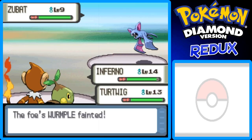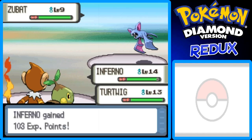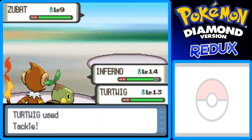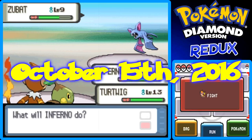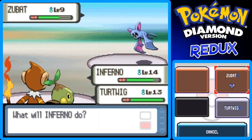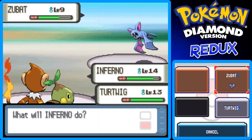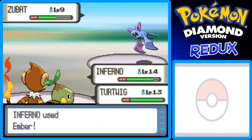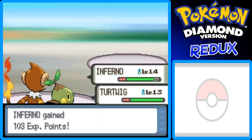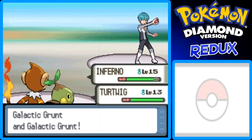Inferno takes out the Wurmple with Ember — super effective. In Pokemon Black and White there's Team Plasma, in X and Y there's Team Flare, and in Pokemon Sun and Moon there's Team Skull. Team Galactic has weird haircuts and use Wurmples and Zubats — they're not really tough until you get to the Commanders later. With that, Inferno hits level 15! We defeated Galactic Grunt and Galactic Grunt — they don't even have names.